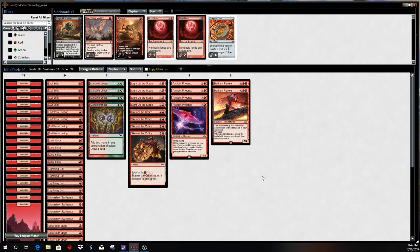Now that that plug's over, Surgical Extractions are for the Graveyard decks — things like Storm, Living End, and Dredge, which all can present their own challenges. Rending Volley is pretty much for the Izzet mirror match — you can hit things like Thing in the Ice, Crackling Drake, Pteramander. It could also conceivably come in against Storm, giving you another one-mana interaction against Barals and Electromancers.